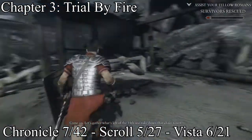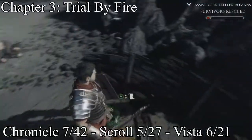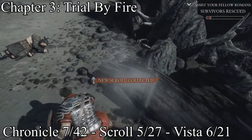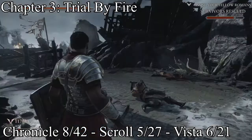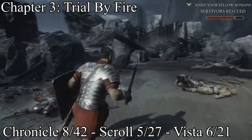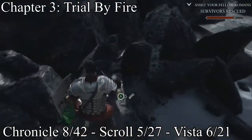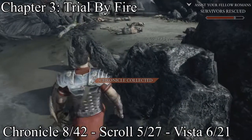This is whenever you face your first barbarians. You take them out and there'll be a scroll just hanging right by this like broken boat or whatever. After you kill a bunch of barbarians in your second wave, it'll be right behind the rock — get a chronicle.